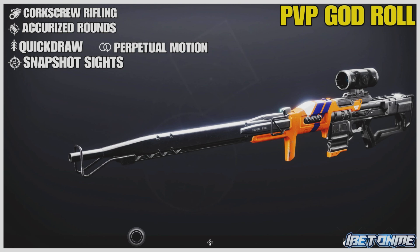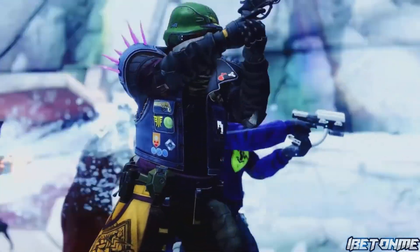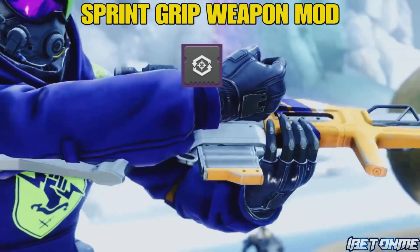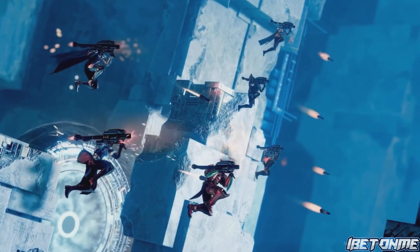In column three, Quick Draw — this weapon can be drawn unbelievably fast. Or if you can't get that, Perpetual Motion, which grants bonus stability, handling, and reload speed while the wielder is in motion. In column four, you gotta go with Snapshot Sights — faster time to aim down sights. If you're having a hard time getting Snapshot Sights, look for a Sprint Grip mod, which temporarily increases the weapon's ready speed and aim-down-sight speed after sprinting.